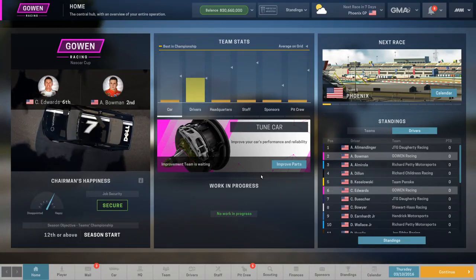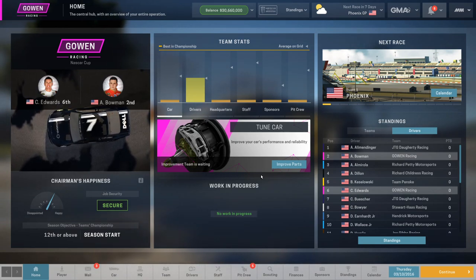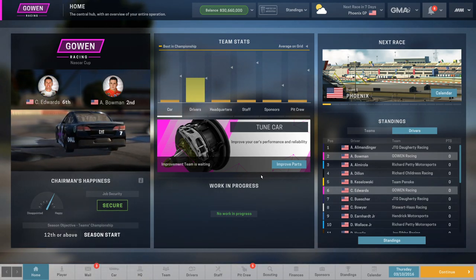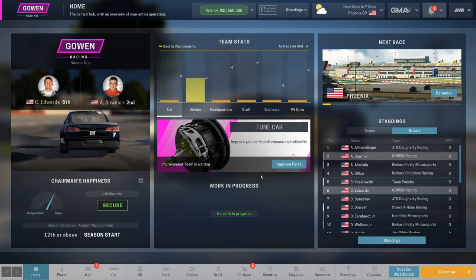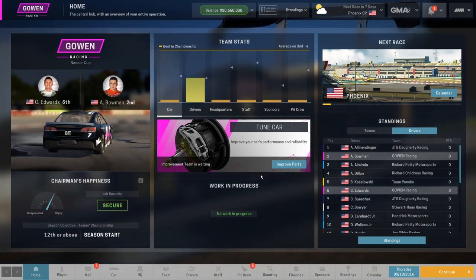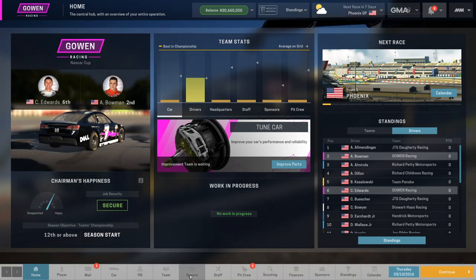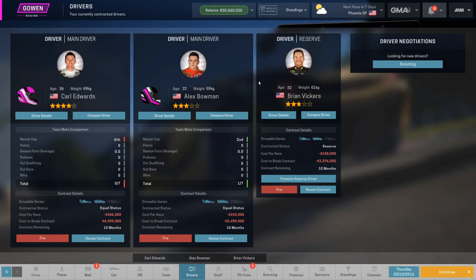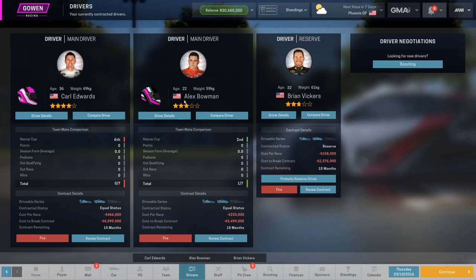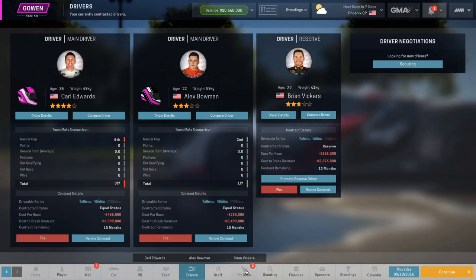Hello everybody and welcome back to episode number two of the Motorsport Manager NASCAR Owner Career. I actually had to completely restart after the last episode because I recorded race number one without actually recording. We got the car back with some different sponsors, and I did manage to get Carl Edwards and Alex Bowman like we were originally going for, and I also got Brian Vickers as our reserve driver. I assigned them all to one-season deals for the 2016 season.